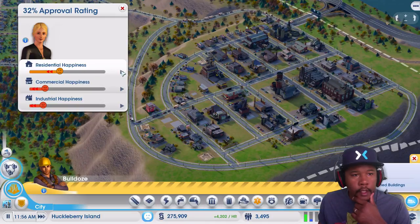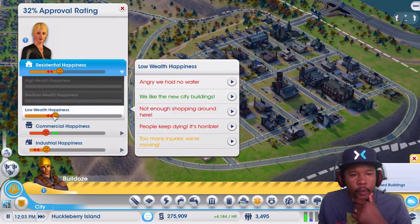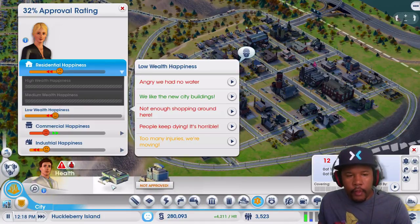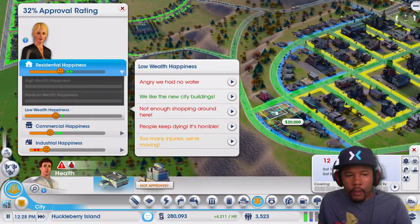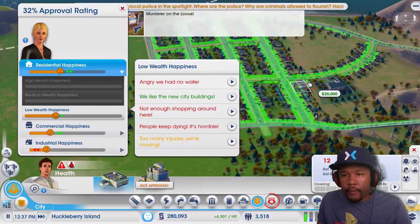Some of the happiness is going down. Let's see how we can make the happiness go back up. The low income wealth has too many injuries - they're moving. So the next thing we've got to do is place the clinics. I placed the fire station up here because that's where the fires mainly occur, around the industrial zones. People get sick over here, so I want to place this up here somewhere.